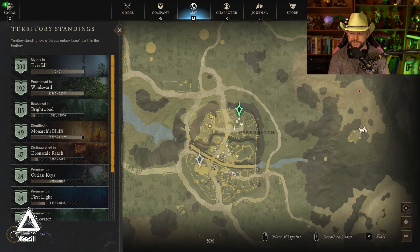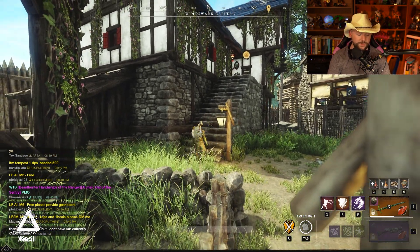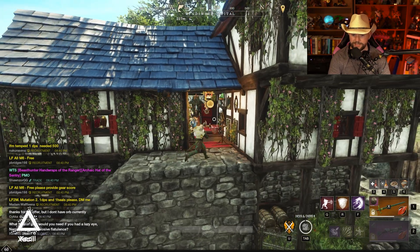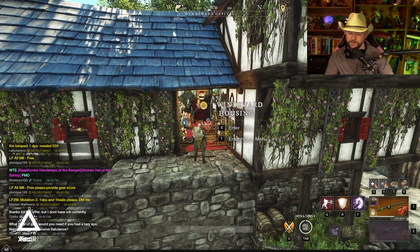First of all I wanted to give an update on my territory standing — I'm at 192 for Windsward, 300 for Everfall, that's been history for a while. I usually maintain a pretty high score. Right now I've got 250 pieces of furniture in my house and I do own the mansion in Windsward.